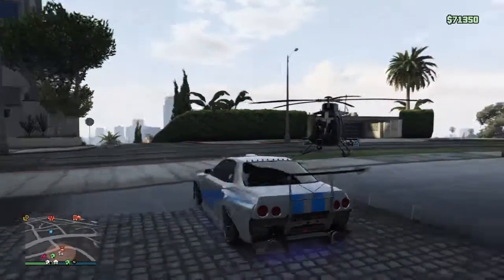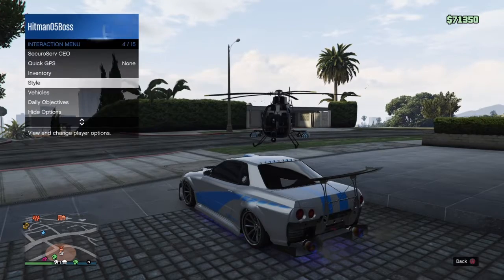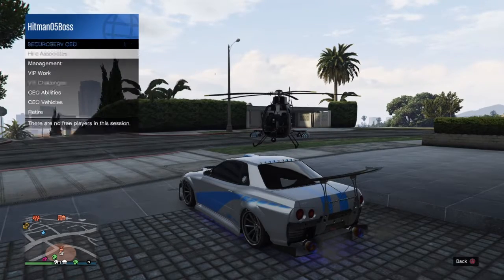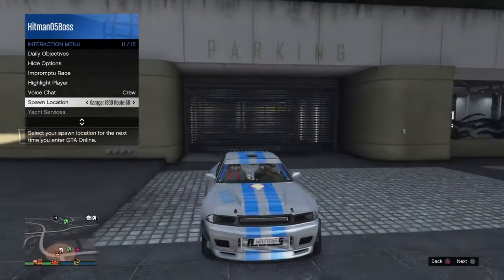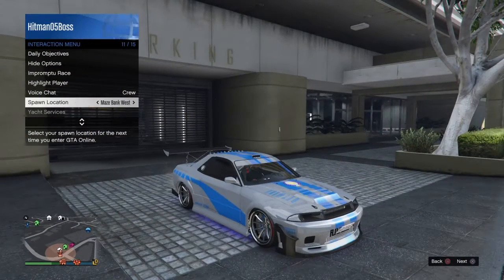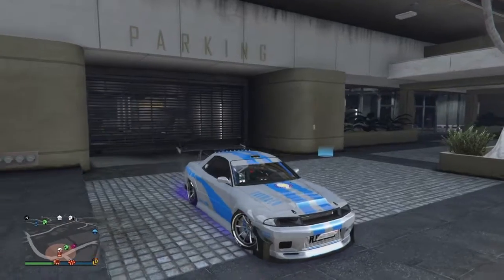Once you spawn out, pull up your interaction menu — don't drive far. Go to spawn location, then go to the garage at Eclipse Towers.